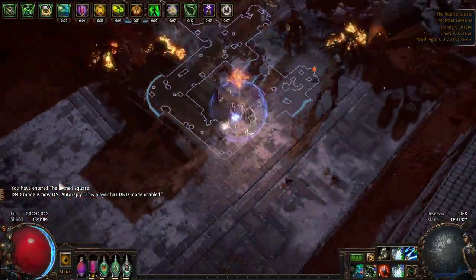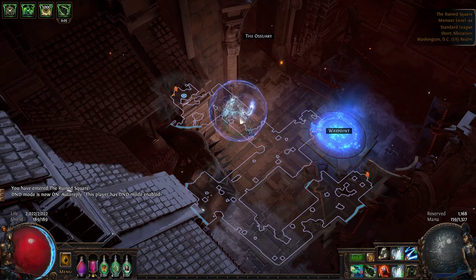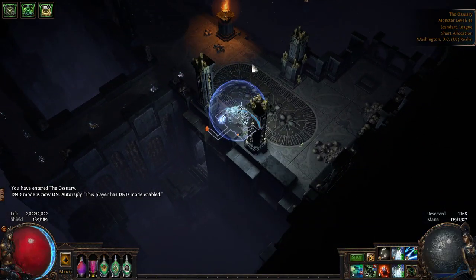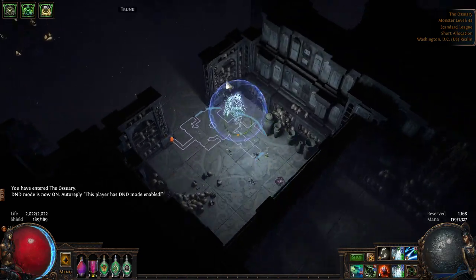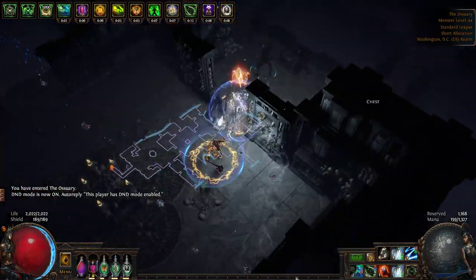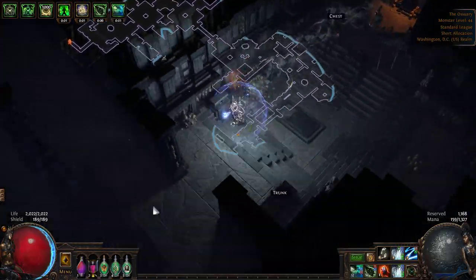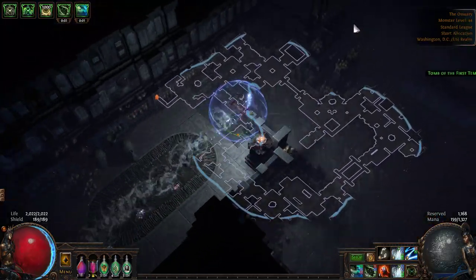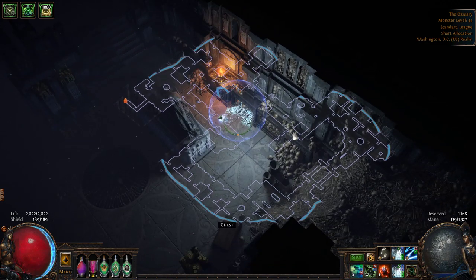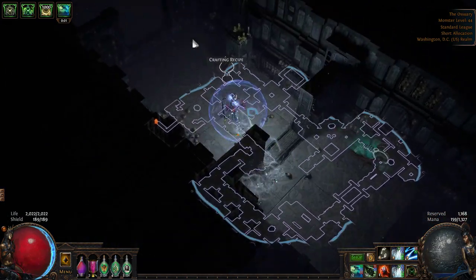As for the Ruined Square, it's pretty much a static layout — exact same every time. You do a little zigzag and head over to the waypoint. From the waypoint, you'll want to head into the Ossuary, because you have a quest item there. The Ossuary is pretty simple: just follow along the layout in basically a circle, hugging the walls, and that will lead you to the Staff of Impurity. You're done with the Ossuary in something like two minutes, not even.